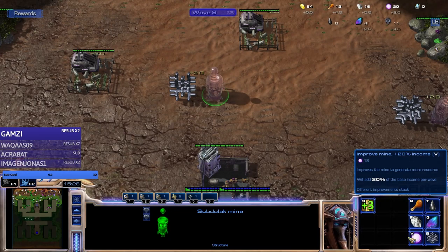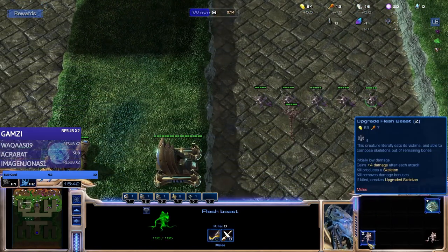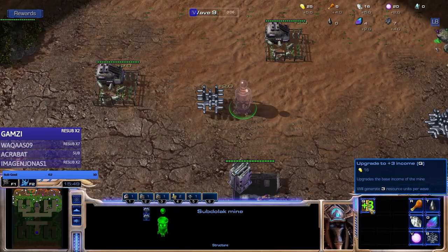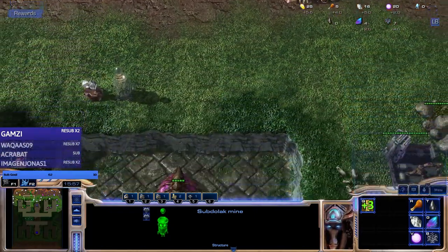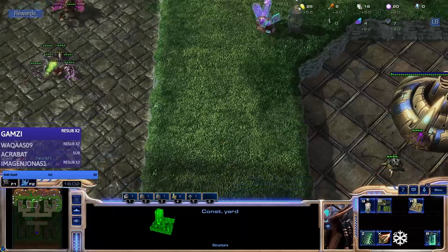These upgrades with the resources give you things based on percentages - they give you 20% more of the base income that you got using gold. So if you have plus five income and you do one upgrade, you'll get plus an additional one because that is a fifth of the five. Those are basically the very basics.